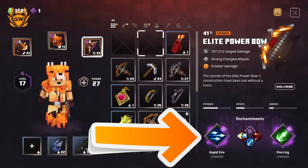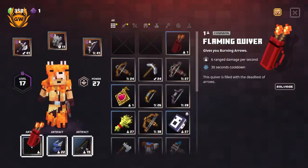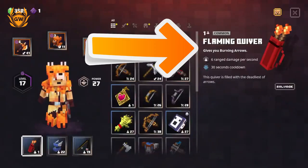A very cool enchantment here is piercing, which means some of your arrows will pierce through multiple mobs doing even more damage. And then just to add to the whole flame theme even more, we add the flaming quiver, which will make your arrows burning — on fire. So when you shoot them into mobs, the mobs should catch fire, which is awesome.